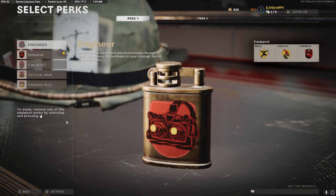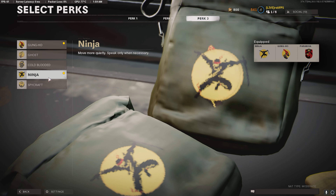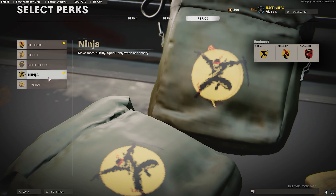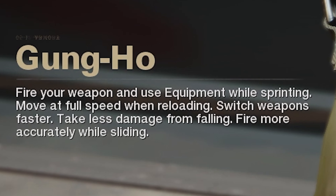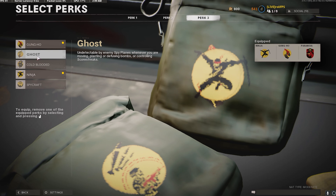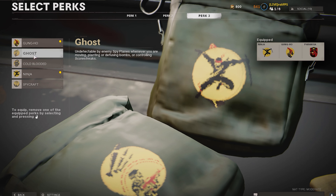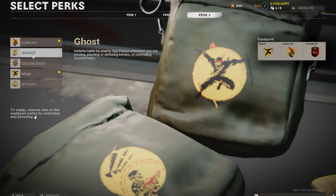Before I go over class setups, it's also good to know which perks are best for each mode. I'll be going over rag lobby perks and also sniper-only lobby perks, because there are two different variations. For snipers only, I always run Paranoia, Gung-Ho, and Ninja. Gung-Ho actually makes you ADS faster sometimes — fire your weapon and use equipment while sprinting, move at full speed while reloading, switch weapons faster — which helps a lot. You'll notice a big difference using Gung-Ho. In snipers only you don't need Ghost because most people use Air Patrol to destroy enemy UAVs.